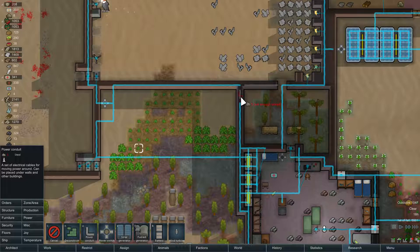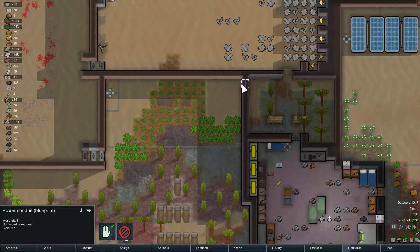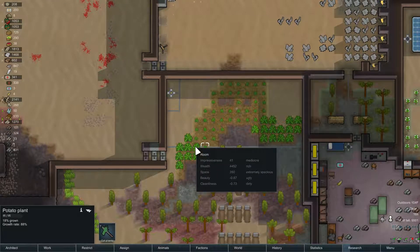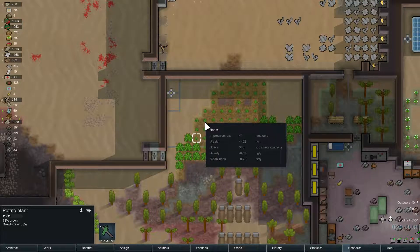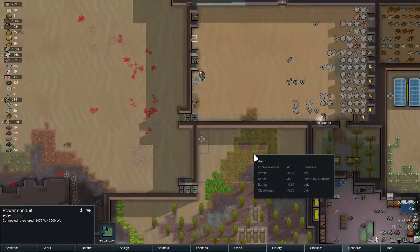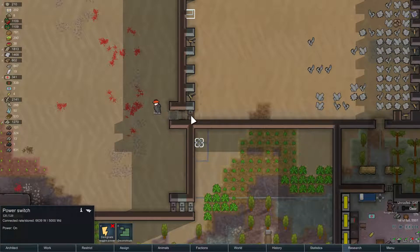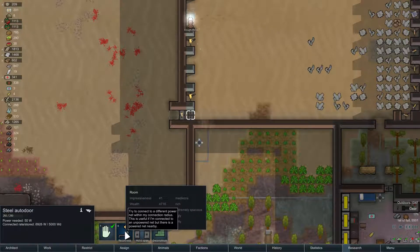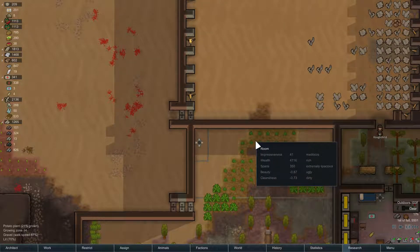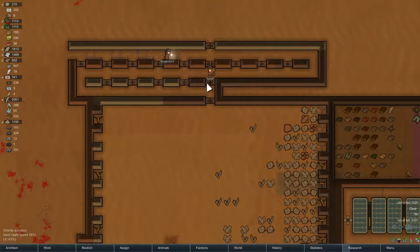Oh, these are being built too. The ones growing through are at 88% — even the ones over the power line. It's fine. I thought power lines might interfere with the growing, but it does not seem to. So let's now designate this to be turned off, and let's make sure these are connected at the correct spot. Our auto doors actually work now, which is very nice. And we are starting to make traps — also very nice.